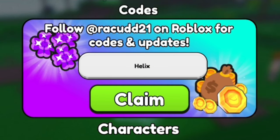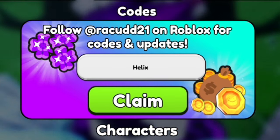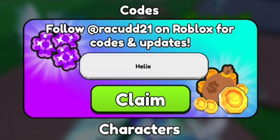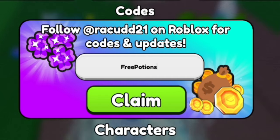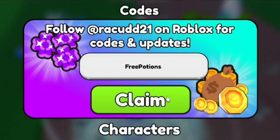A lot of these codes will give you coins, luck boosts, and other stuff, so make sure you're redeeming them — you're literally getting free rewards. The next code is FreePotions — F-R-E-E-P-O-T-I-O-N-S. Go ahead and claim that one.